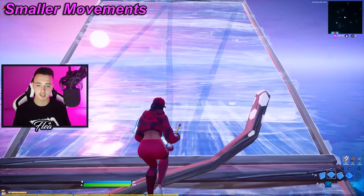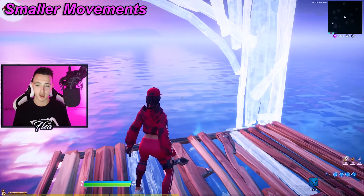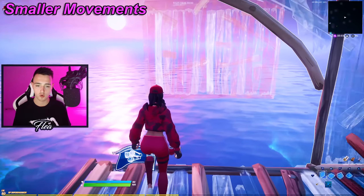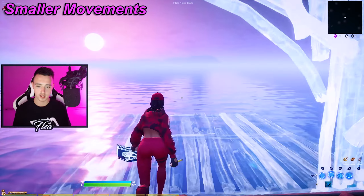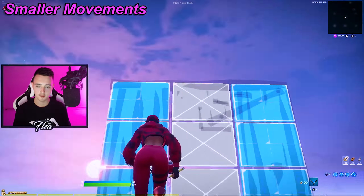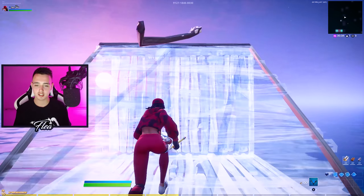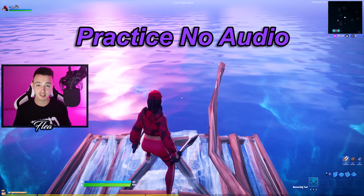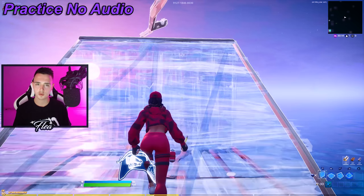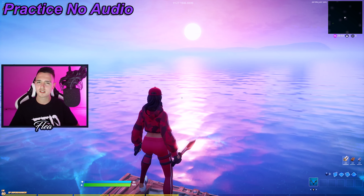The next tip is smaller crosshair movements. This ties in with the last tip — with good crosshair placement and a custom crosshair, you'll be able to use the smallest movements possible. This will speed up your edits dramatically because you're no longer doing big sweeping four-square edits; you're only really shaking your screen to do the edit. It makes editing a lot more fun and a lot easier.